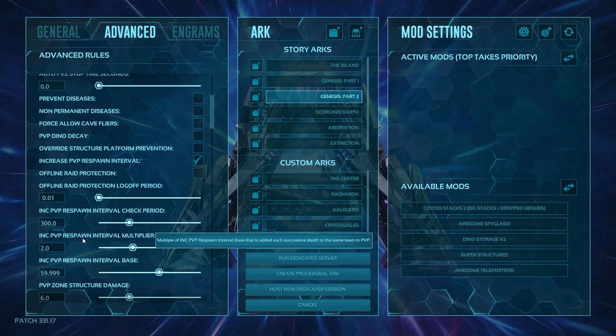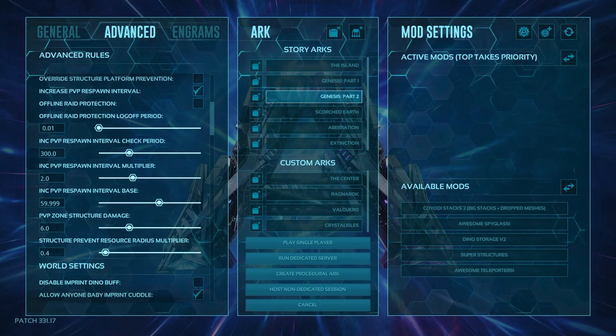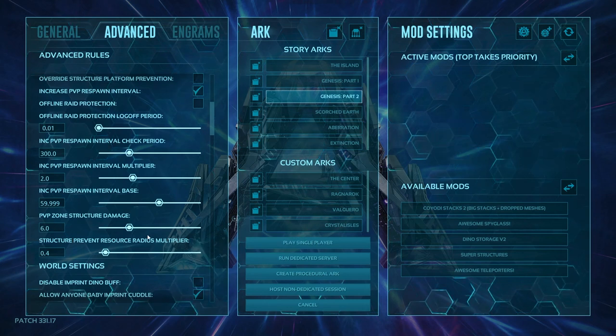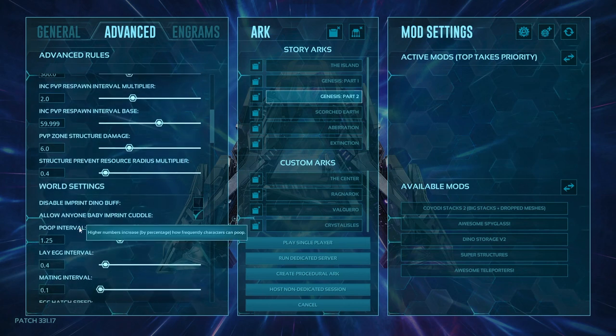By dying over and over to the same team, the respawn time keeps increasing. PVP zone structure damage affects the damage taken by structures inside caves. The standard for unofficial servers is building in a cave, which is a defensive strategy even if it's not the most fun. Structure prevention resource radius multiplier — if you put a structure down, this determines how close resources will spawn near it. Lower the number, the closer resources spawn to the base; higher the number, the further away they spawn.